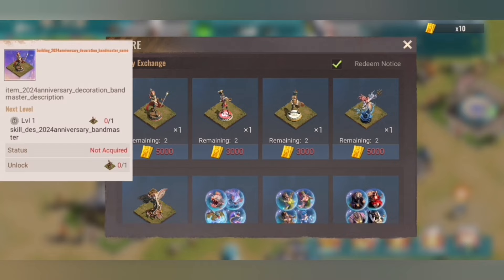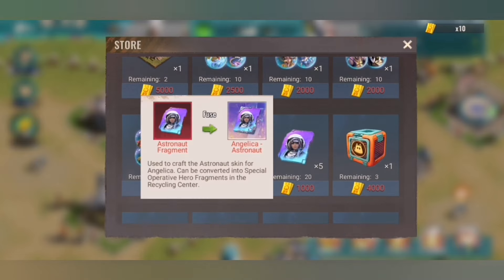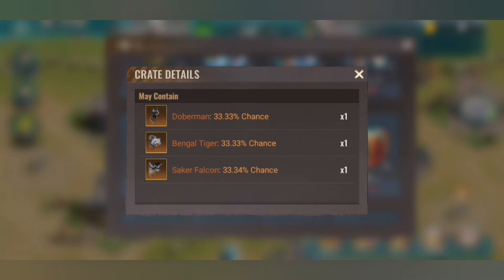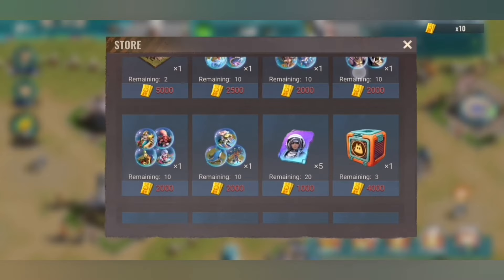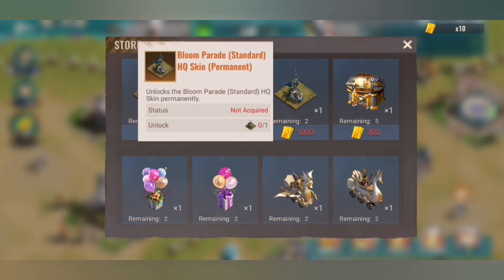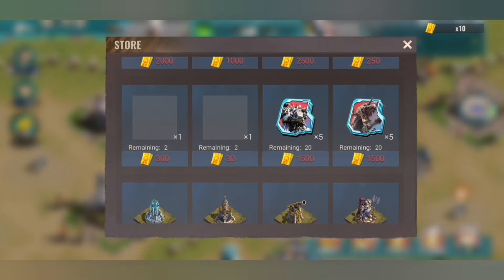In the store we will get a new statue area with four new statues, but we don't know the skills yet. There are also Angelica astronaut fragments, and you can exchange for general of the special ops heroes. You can also buy the legendary pets, which is important — I will go into that part and explain why I recommend buying those as really the first thing you get from the event. There are also HQ skins and more.